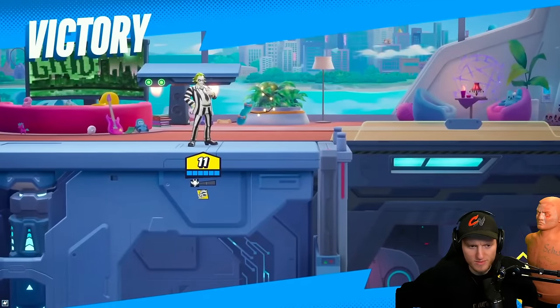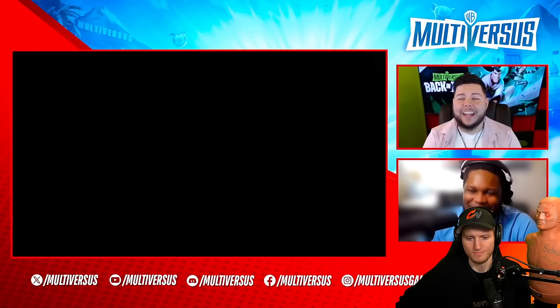Utilizing the passive showcase — every time you see Beetlejuice's boxing gloves available on a teammate, you want to use that to get in as quickly as possible. His hitboxes are rather large and you can go out there and get a spike with things like that.